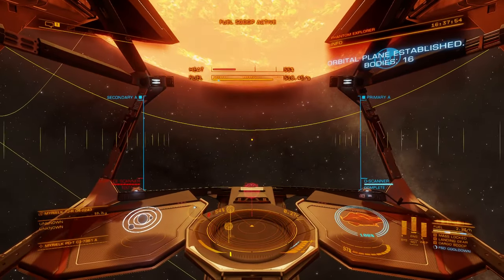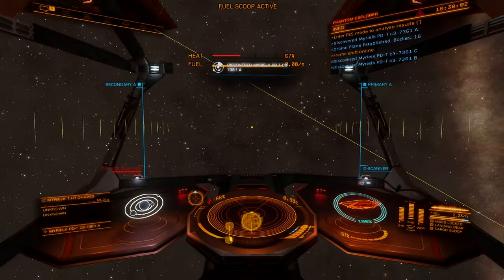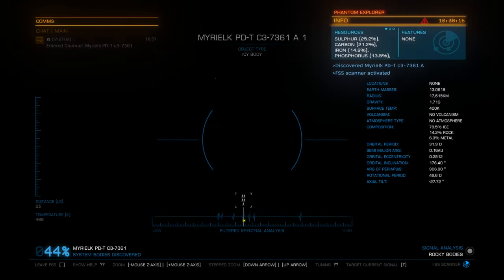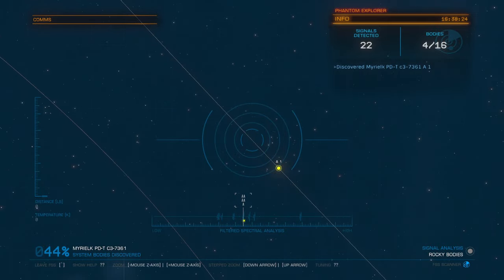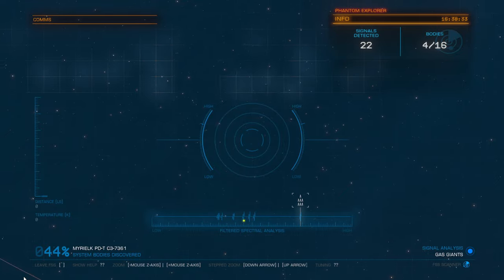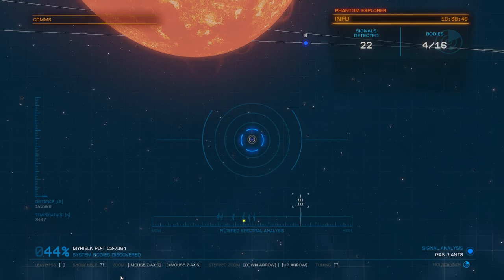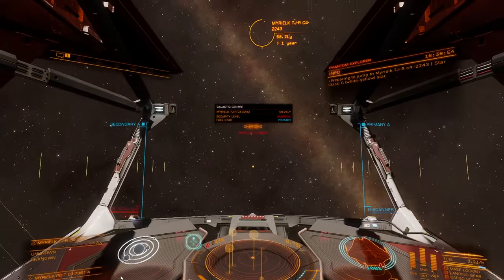Maybe after all this exploration we'll see how much money we have and how much more we'd need to grind. If we're reasonably close to affording a carrier, maybe we can shift tactics and do a deep-space exploration series where we're not really worried about coming back to the bubble. We're down to 21 jumps now. 21 jumps — 21 Jump Street! Never watched that show, but it was very popular. I think it was an 80s show — I was born in the 80s but not old enough to remember it.